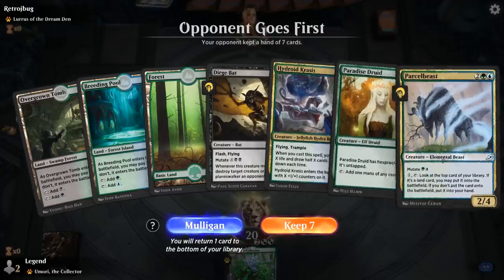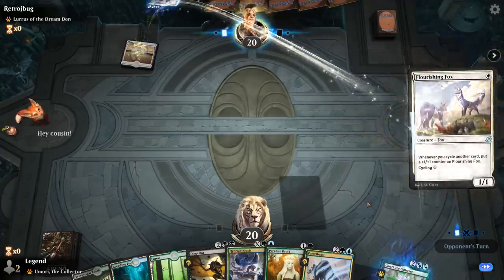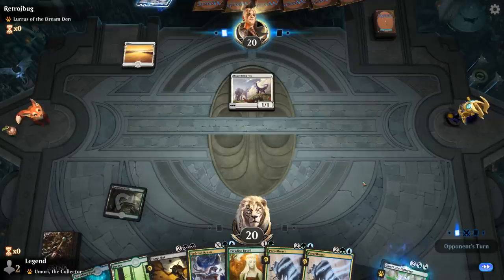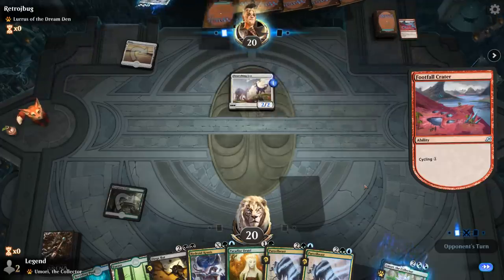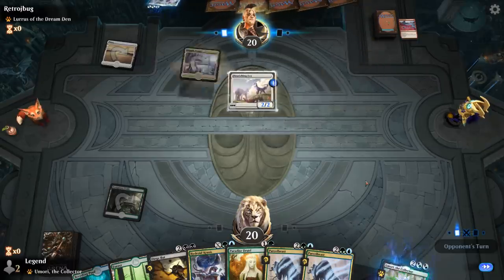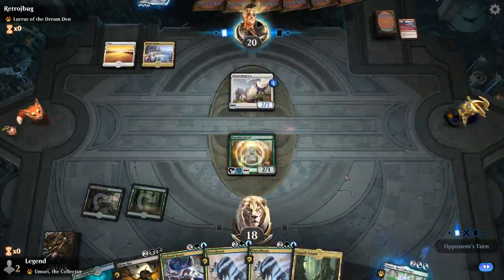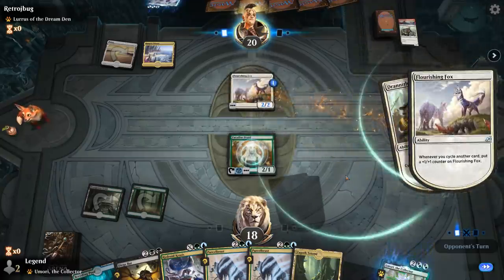Alright, we're on the draw facing a Lurrus deck — looks like cycling. I've got the bat as removal. I might be better off just casting the bat next turn and then mutating Parcel Beast onto it the turn after.